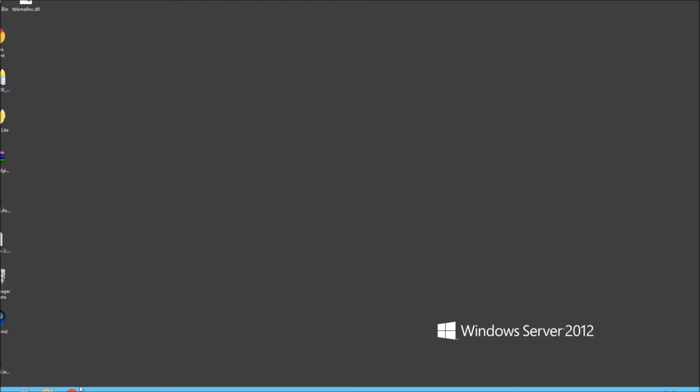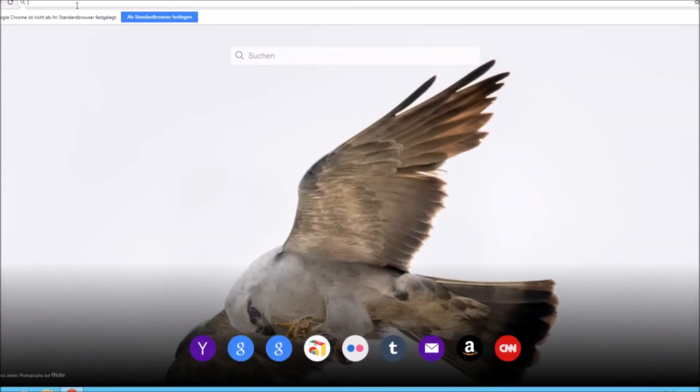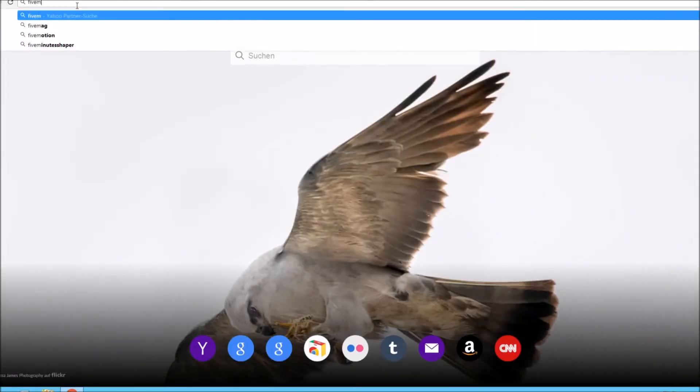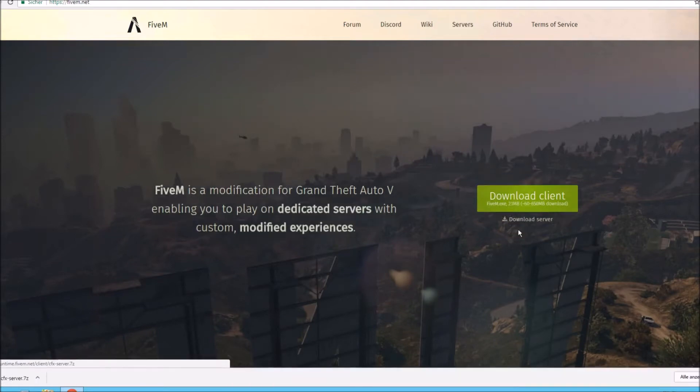It saves us a lot of time. So first things, we're going to download everything from scratch — this is a brand new server. So we need to go to 5m.net and download the server. We need to download this server here, so it's a brand new install.